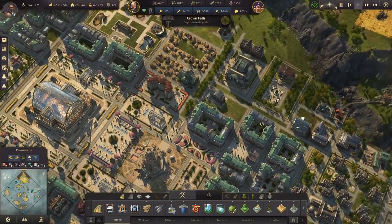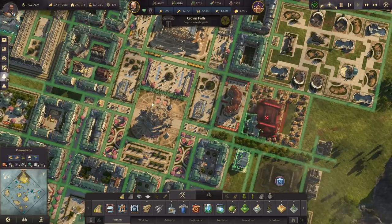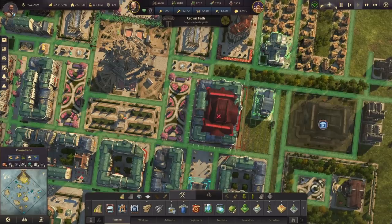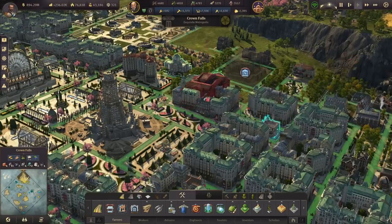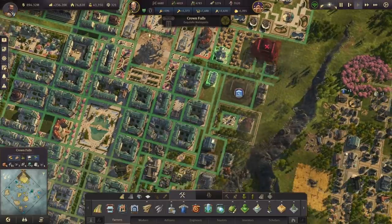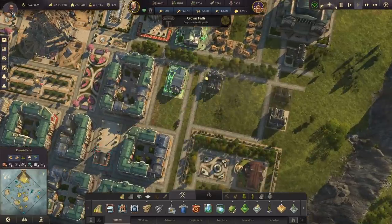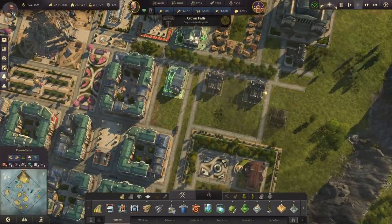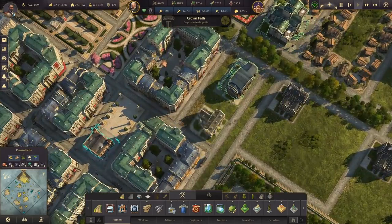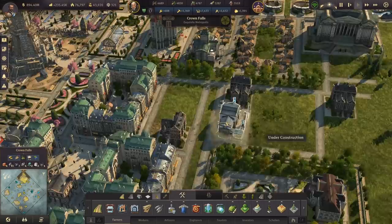I was also thinking about moving the bank somewhere else - I just wasn't feeling the bank right there anymore. I think I was thinking about moving it right here. Doesn't really like that placement either. You know what? Let me move the bank up here. Yeah, let's put the bank there.